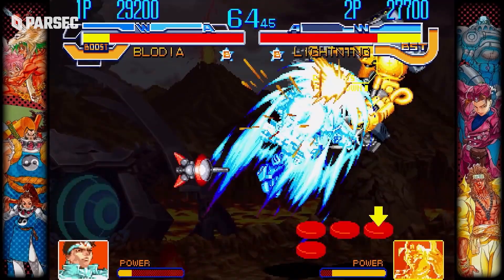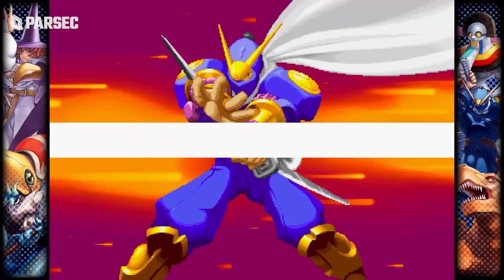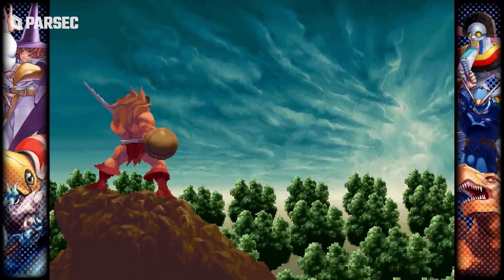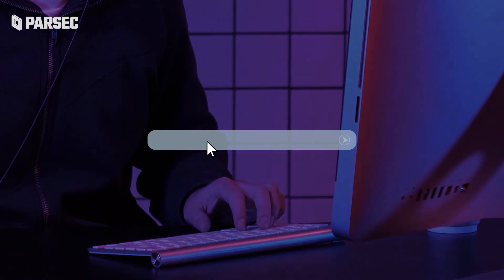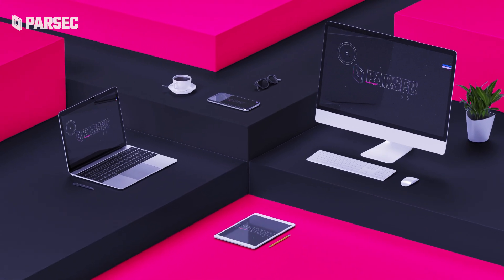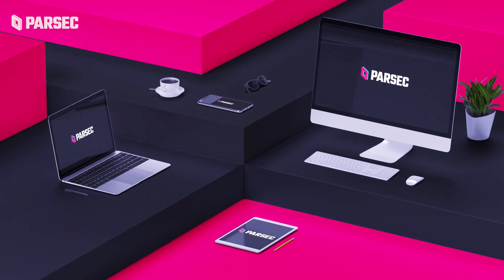Doesn't matter if it's you and your mortal enemy just going one-on-one, or if you're creating a party of fighting folk to pass controllers off to while everyone else watches. There's a big link you can send out to anyone you want to come join. Once everyone's connected, you'll all see the same screen at the same time as if you were actually in the same place together.